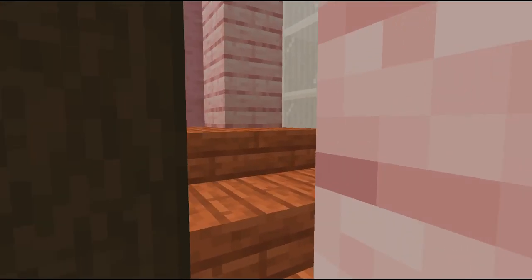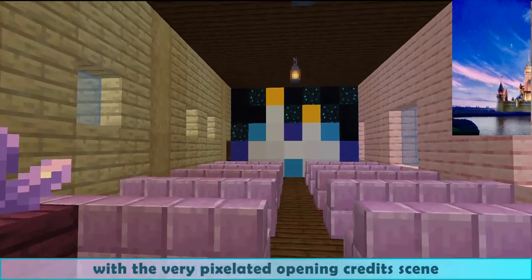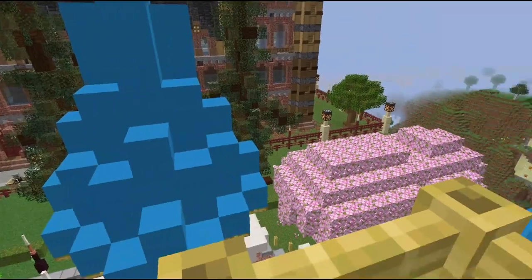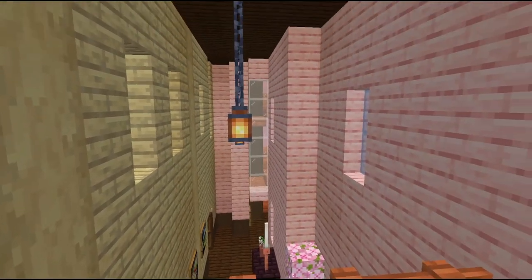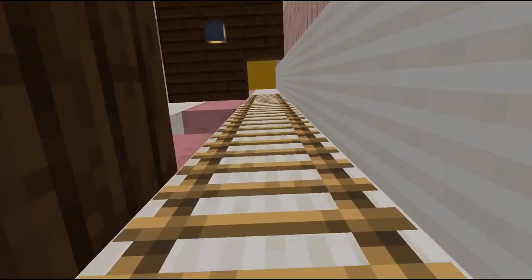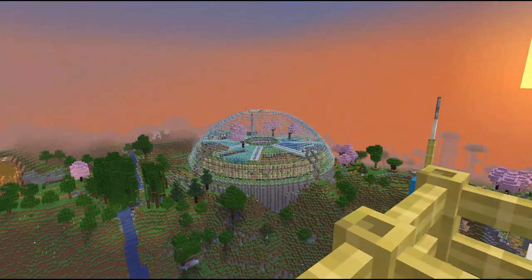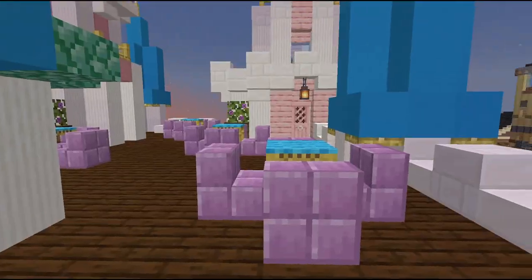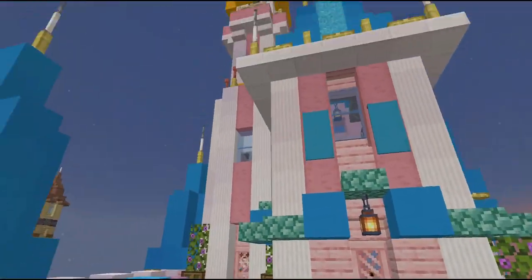A spiral staircase leads us upstairs, past the cinema we built before with the very pixelated opening credits scene. The back door is for maintenance staff. There's a tiny balcony overlooking the London Natural History Museum. Those are the entrances to the suites. And then the ladder brings us up to the highest tower. We are on the rooftop bar — don't worry, visitors use a safer way up on the spiral staircase. Safety first!